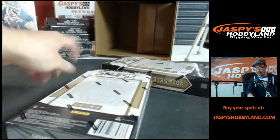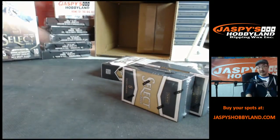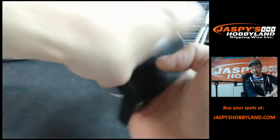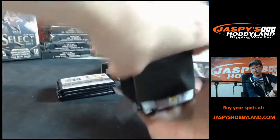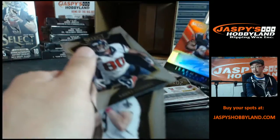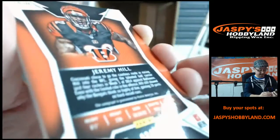Two more boxes to go, folks, and then we'll dive right into the Tribute Baseball, then we'll go into some Playbook, and then to Elite. And if we have National Treasures pick-your-teams filled up, we can do that before we close for the evening. Jeremy Hill autograph for Cincinnati Bengals — J. You wash 97 with that one, 7 out of 50.